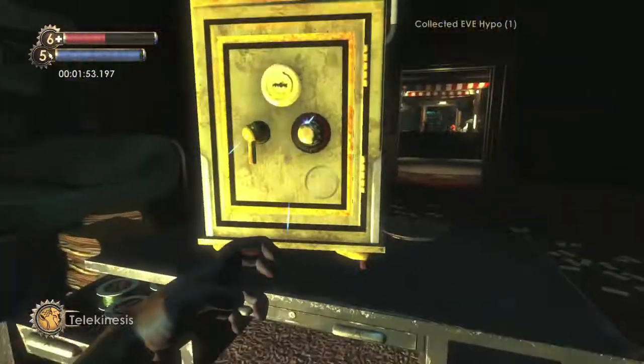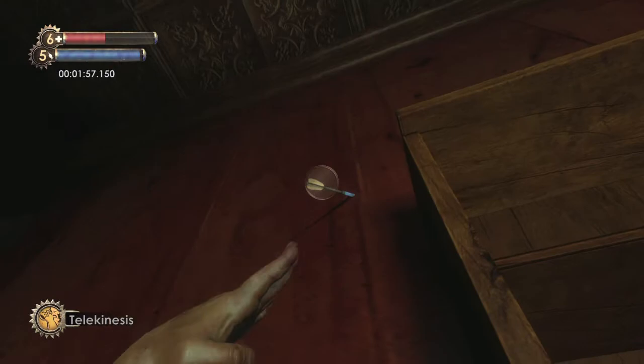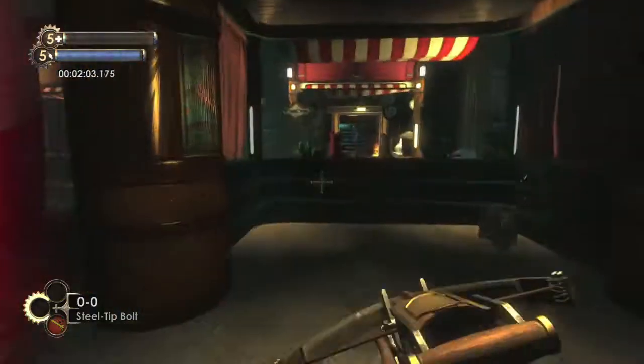Head into this room, grab the Eve Hypno, and then try to open up the safe. It should be locked, and that should start sending out some trap bolts. Use Telekinesis to grab one of the trap bolts and bring it over to the safe — that should overload it.